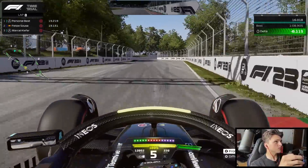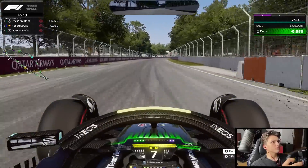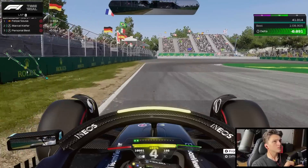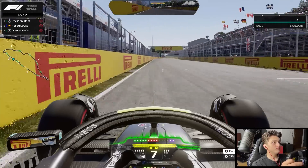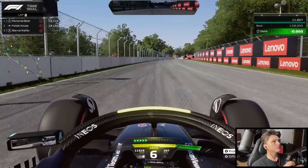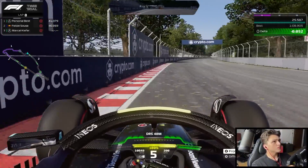Back on no traction control, and you can already see we're improving big time in the first sector. We're making some mistakes but could probably go for a 0.6 or so — a tenth off the world record if we nail everything together. No traction control lets you power slide on the throttle and really control it. As a final review: no TC is three to five tenths faster than medium TC; medium TC is a little bit faster and more consistent than full TC; and full TC is very easy to control at any skill level, really good if you just want to have some fun.